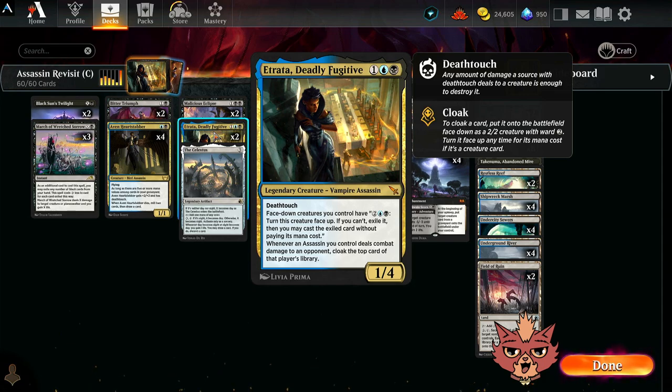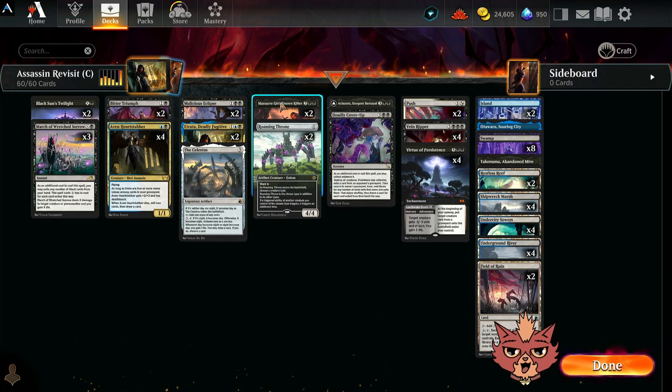We've got a couple of Etrata, Deadly Fugitive — three mana, one-four, with deathtouch. It's legendary, and whenever an assassin you control deals combat damage to an opponent, you cloak the top card of that player's library, giving you a two-two creature with ward two. You can eventually flip it face up for two, a blue, and a black using Etrata's top ability, though we won't worry too much about that.